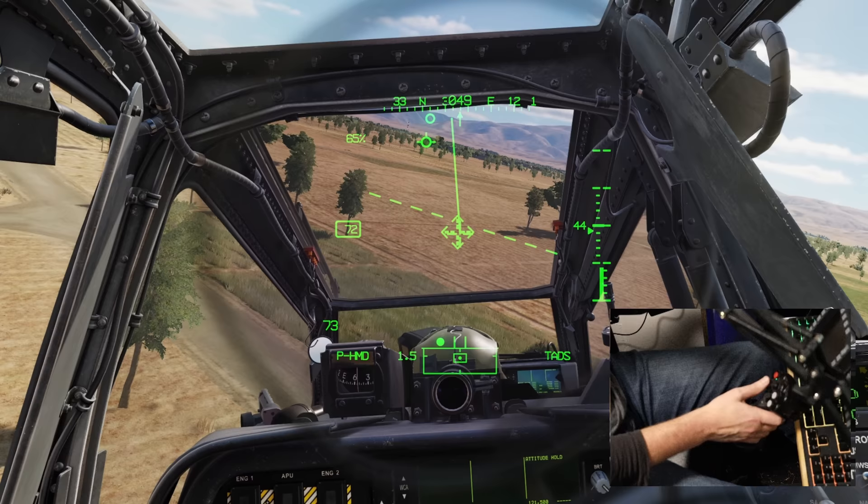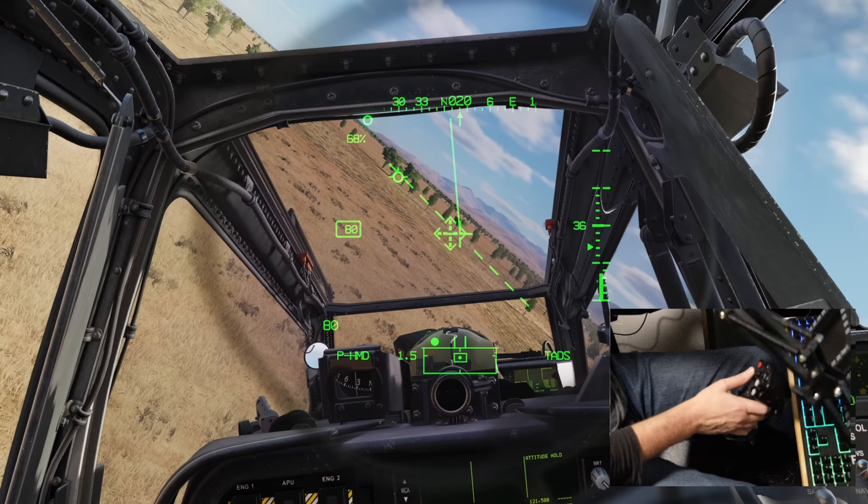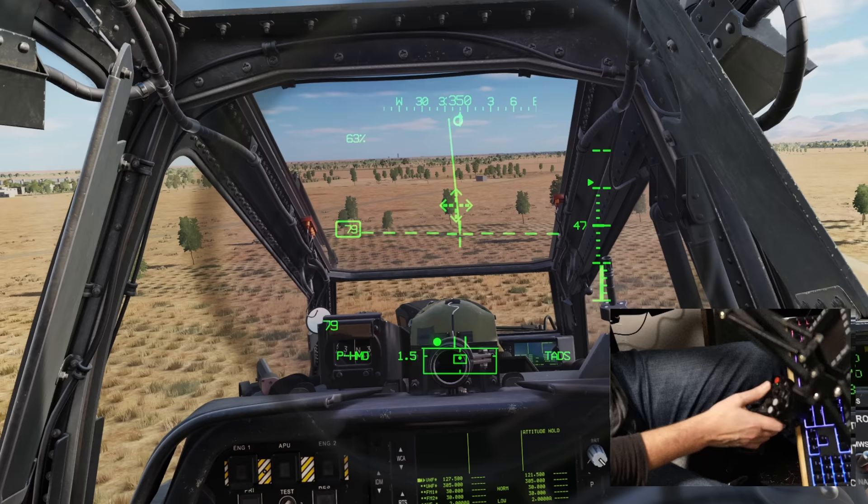Small movements and keeping the nose forward — that's all we need to turn. Even in a panic situation, like suddenly seeing a tree you didn't see, you don't need to yank on the stick. It's just small movements.